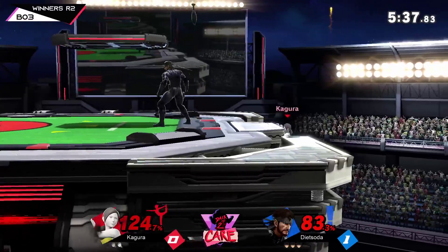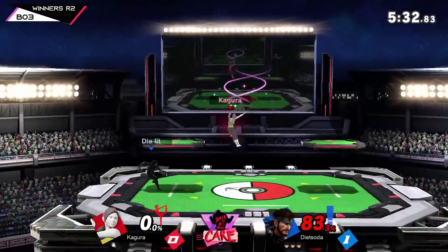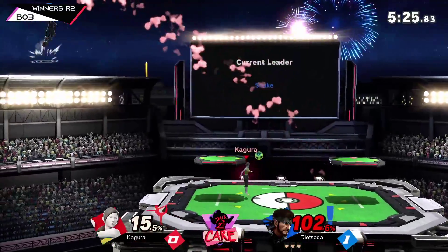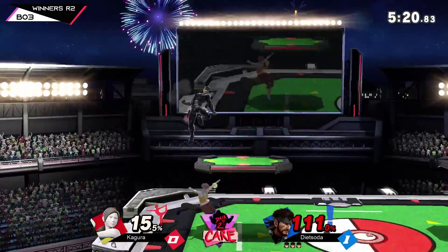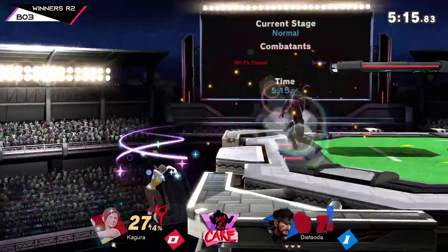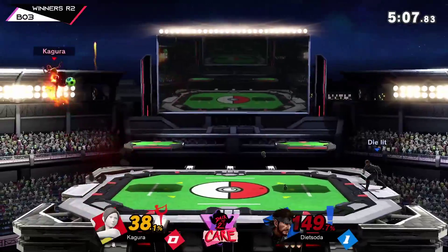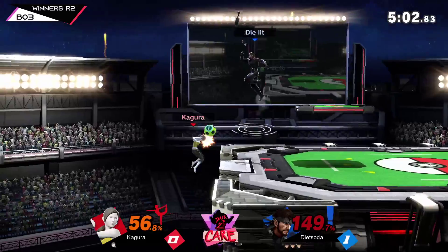Curtis was just looking for him there, so honestly any other option. I love that Up-Tilt angle on the ball — if you can kill with that or gimp with that, it looks so disrespectful because it's just floating down in a slow little rainbow. Cogger really needs to find a way to take the stock, but of course it's Snake and he can't get in, and he can't get Deep Breathing because Snake will just walk in and dash attack him.